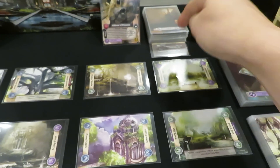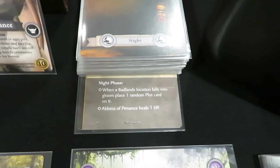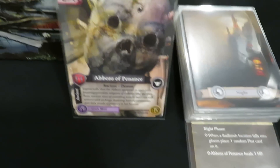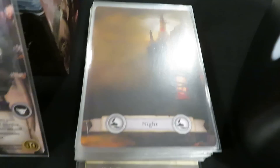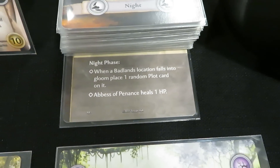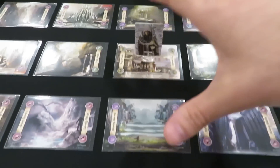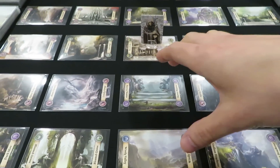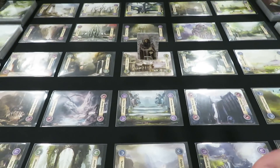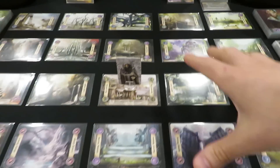The Night cards are in the back here in a pile. You'll notice there's one card underneath — it says Night Phase on the bottom. This is going to talk about the Ancient's abilities. It says in the Night Phase, when a Badlands location falls into gloom — which is going to come from the Night deck — you place one random plot card on it. Those plot cards will end up on Badlands locations only, based on that ability. When they show up on the board, if we don't deal with them, they're going to cause us grief when the Ancient one comes into the game.